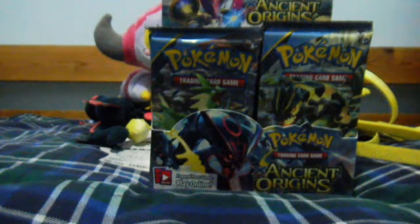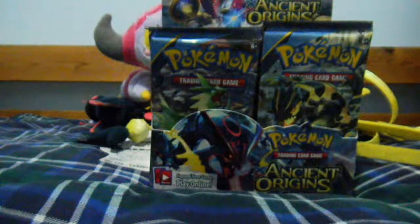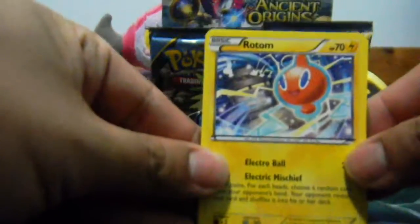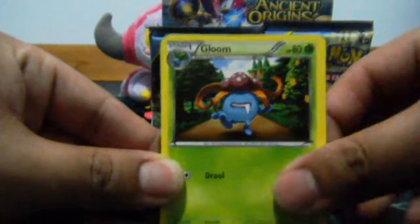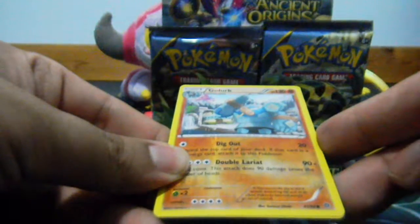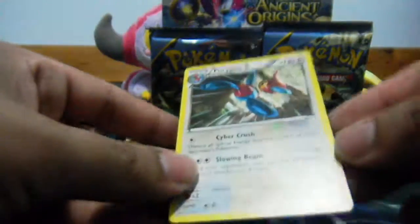By the way, the background plushies are the Quagsire Shiny and the Hoopa. We got them both at the Pokémon Center Mega Tokyo in Tokyo, Japan. I do have a recent playlist from my trip in May, so you can check that out. Okay, so we start this pack with Rotom, then Ace Trainer, then Loom, followed by Spinarak, Ancient Trait Baltoy, Quagsire, Combee, Golurk. Reverse is a Golurk — just a common reverse — and a Porygon-Z is my Rare.